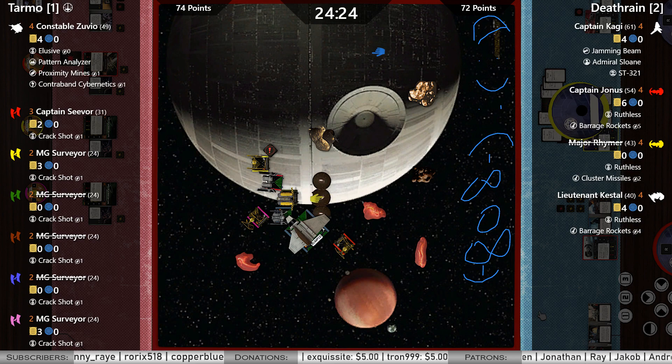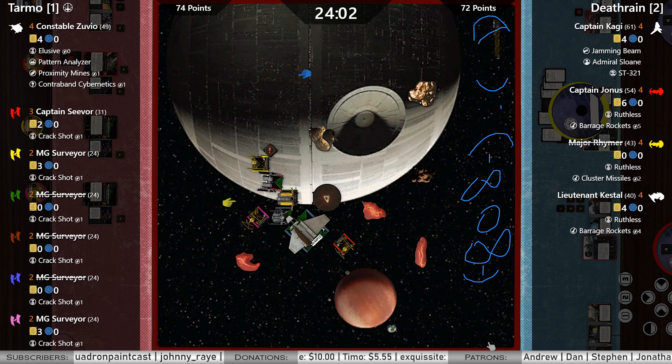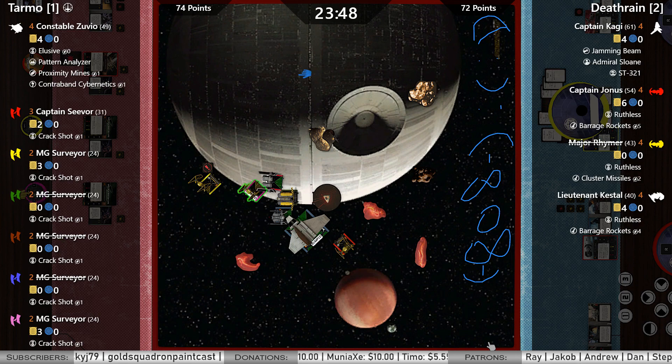Zuvio is dropping the proximity mine — not the cluster. He wishes he had the clusters. It does not hit anything but might get in the way of Jonas. Two bank out of yellow. One hard right bumps. Turn down from red. Zuvio probably going to sloop — yep. Two bank from yellow tells us a bit about pink's plans.